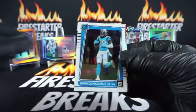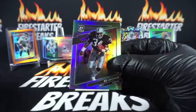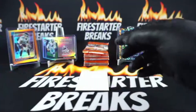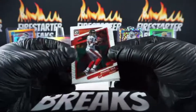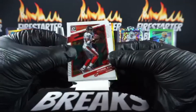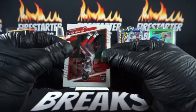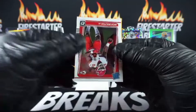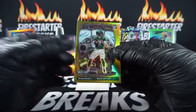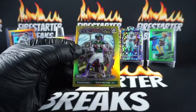Base rookie Terrence Marshall Jr. for the Panthers and we got a hollow Bo Jackson going to the Raiders - one of the greatest athletes of all time, definitely a freak of nature.